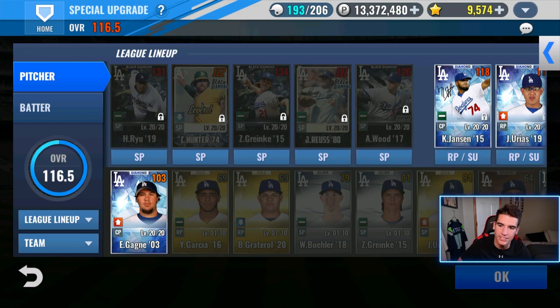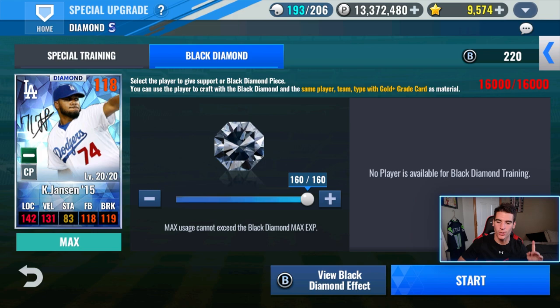We got 220 black diamond pieces. It costs 160 to make a signature a black diamond. Let's go ahead and use all these right there. So satisfying. Let's go ahead and press start and make him a black diamond.